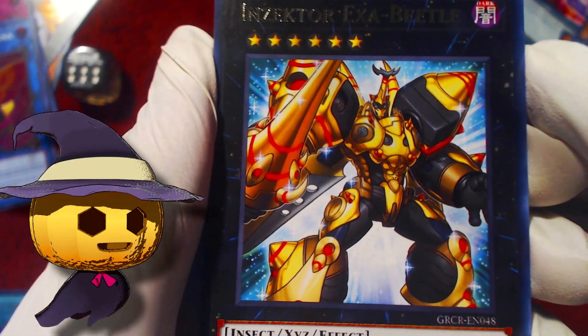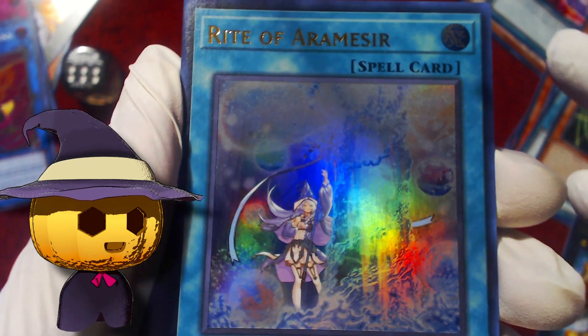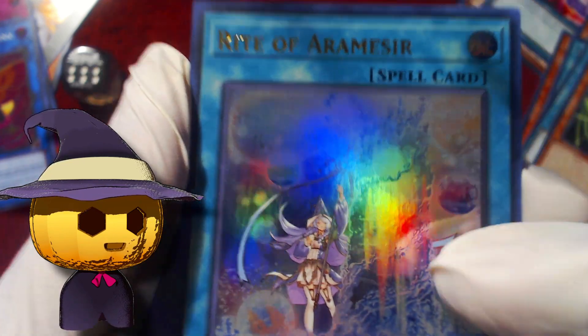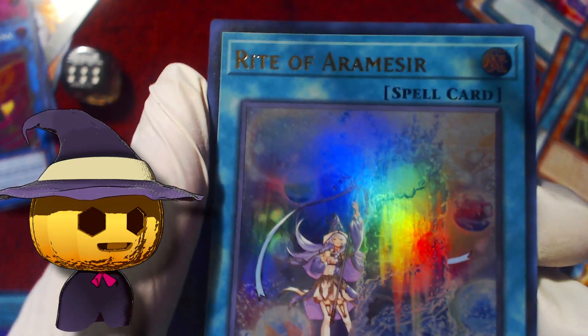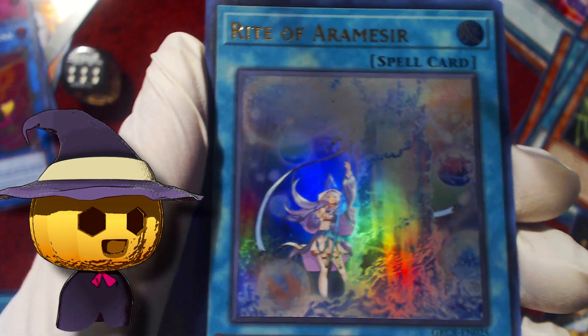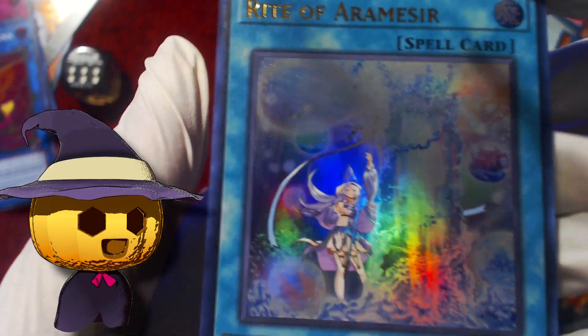Inzector Exibyl. Oh — speaking of Rite of Aramesir — this was four to the back, and if it's a golden ultra like this, however you organize the pack doesn't matter. We got one Rite of Aramesir!